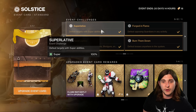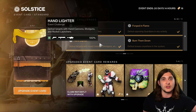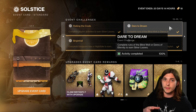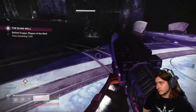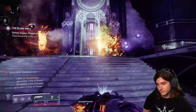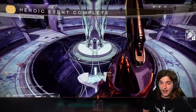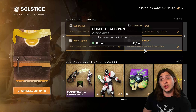Next, defeat targets with super abilities and defeat targets with hand cannons, shotguns, and rocket launchers. Do those while you are doing your Vanguard strikes, but also you can do those while running Blind Well — I highly recommend it. Blind Well has the Harmony buff, so you're getting your super very quickly. You need two tier-four Blind Wells, or tier threes that are supercharged after you beat the boss — they give you 50% each. You're getting constant supers and can very easily get a lot of kills with rockets, shotguns, and hand cannons. Complete all of those all at once.